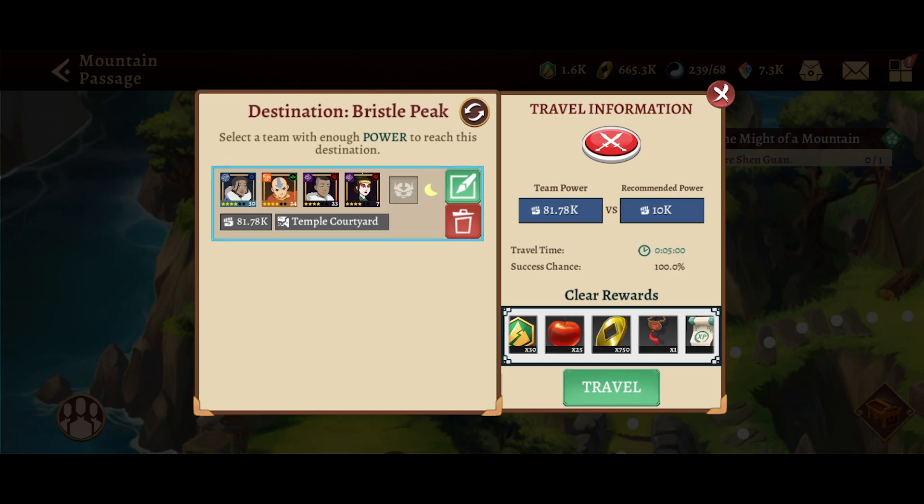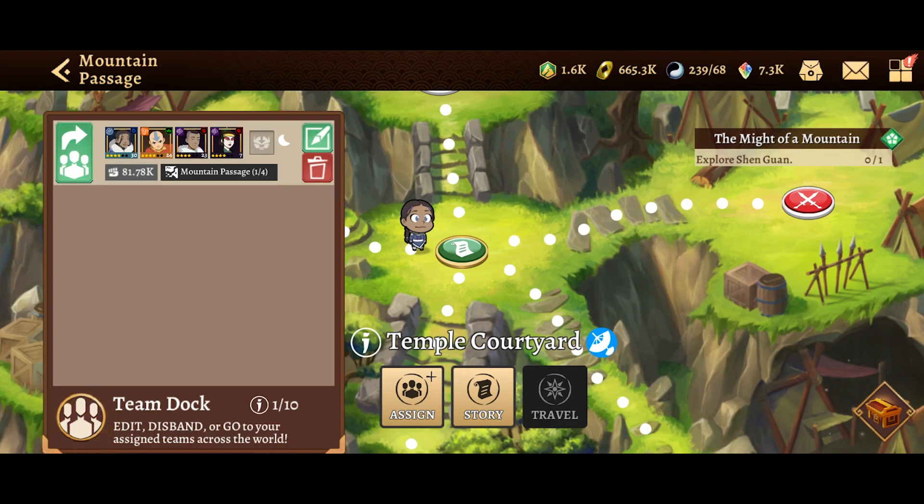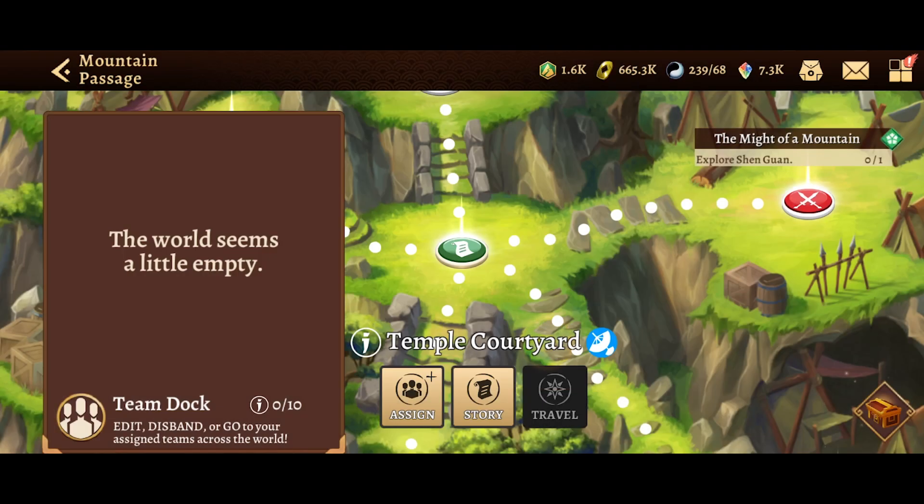Hey guys, Kiwi back at it with another video. Today we're gonna go over a quick tip in Avatar Generations to save you time. What you can do instead of traveling is dismantle your team and then assign them at the destination that you want them at.